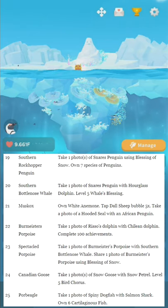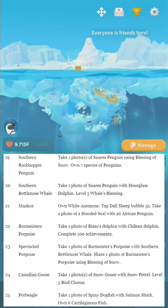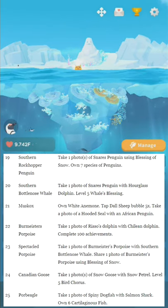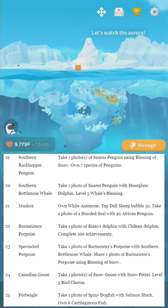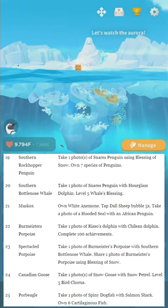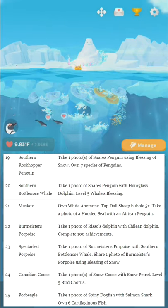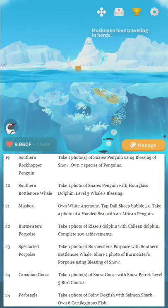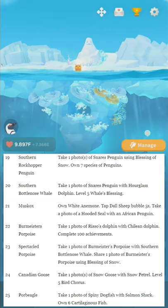Number twenty-seven: Greenland Shark. Don't do anything for twenty minutes. What you want to do: leave the game open on the main menu, plug in your phone so it doesn't turn off, and just leave the game for twenty minutes. Take one photo of Pacific Sleeper Shark with Blessing of Snow — make sure you take the photo first. It'll be much easier if you wait until the pop-up shows on screen after you've taken the photo.